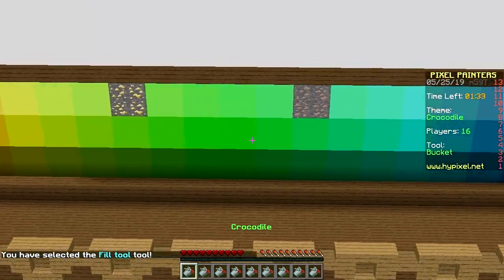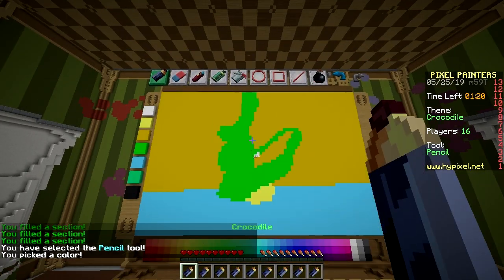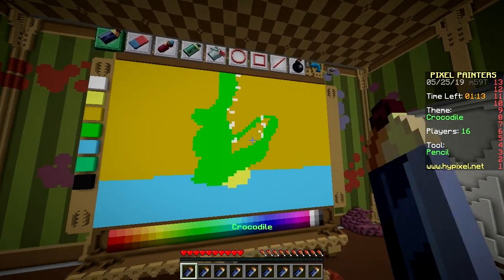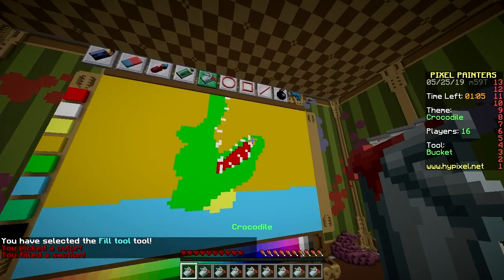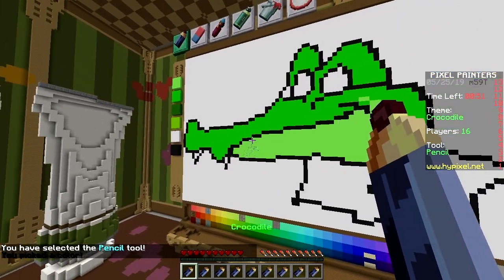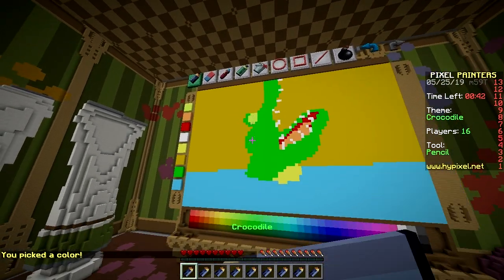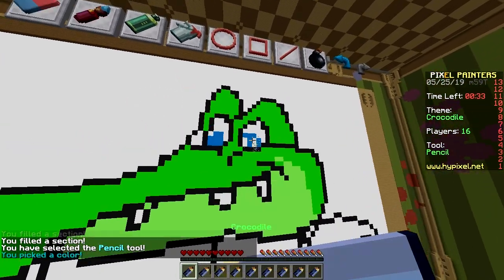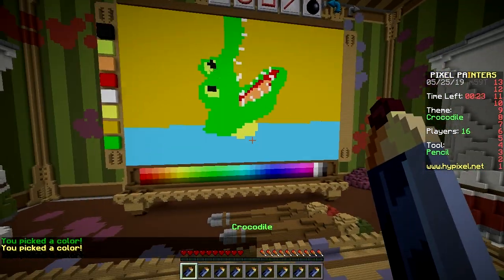Teeth — boom, teeth! You're more of an alligator person? Yeah, understandable. You gotta say baby every time you place a tooth. Well then I gotta wait because I haven't placed them yet — just an unspoken rule. Baby, baby, baby! Eyeballs — boom, eyeball! Same thing with the eyeballs, you gotta say boom. Boom, another eyeball — that's it. Good job.